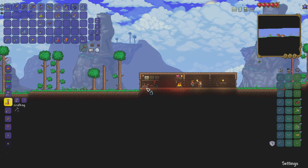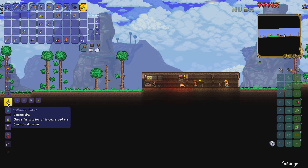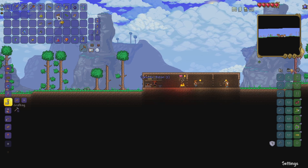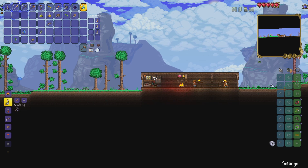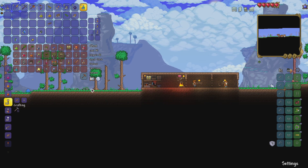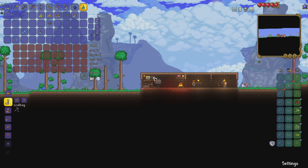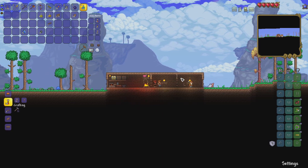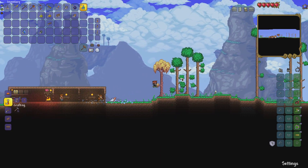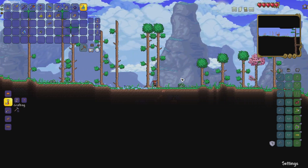We got ourselves some bottled water and we're putting one bottle down here so we can craft the spelunker potion - we can make two of them since we have two blink root. We'll put the rest of the stuff back in the chests, gold ore and moon glow. Then we'll head over to the next cave entrance along from the one we've explored.